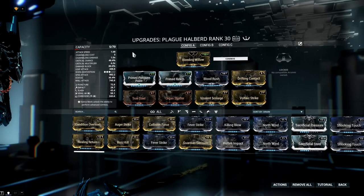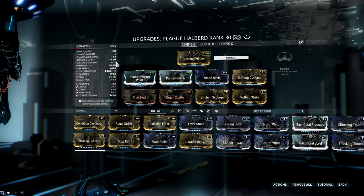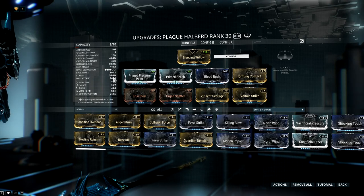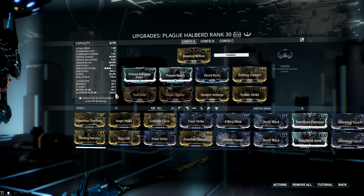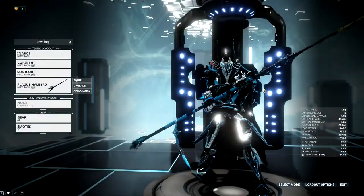It shreds pretty much everything but it's especially good at those. His stats are pretty good: 46.4% base crit chance — that's with no melee multiplier going or anything — 4.2x crit multiplier, and 36% status. It's pretty reliable at inflicting status and it's more heavily slanted towards Corrosive so it strips armor better.